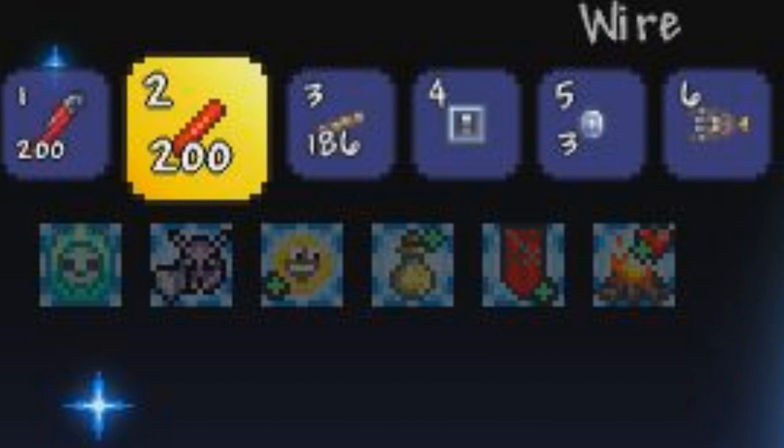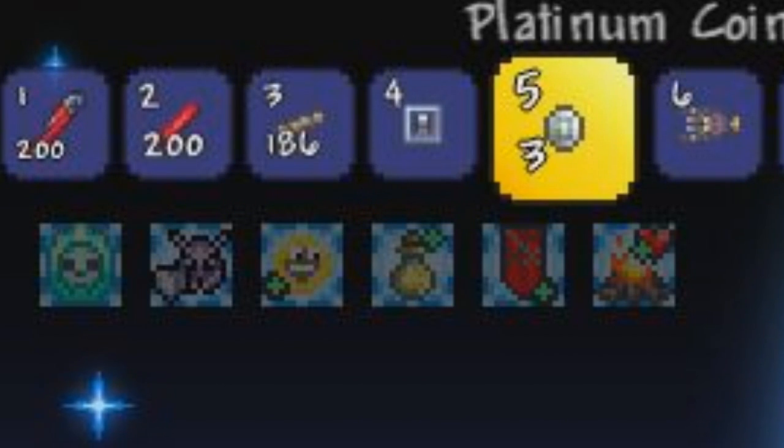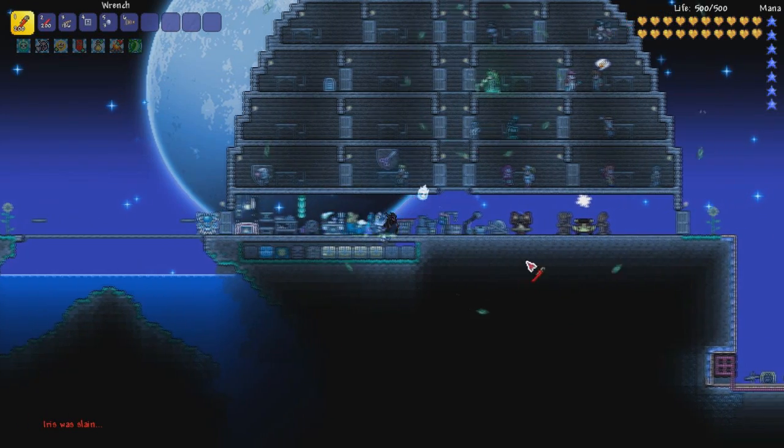For this, you are going to need a wrench, some wire, platforms, a switch, obviously the Platinum Coins, and of course a Mechanical Worm — in case you didn't know that, you moron.